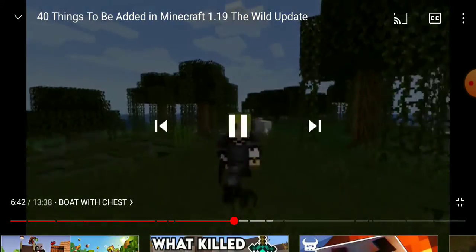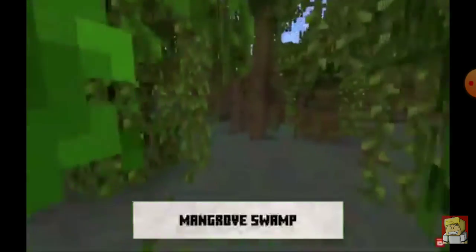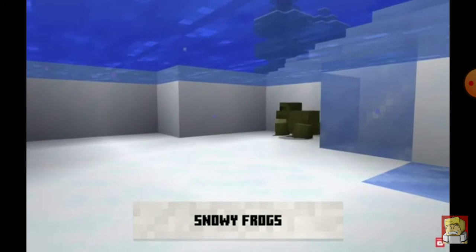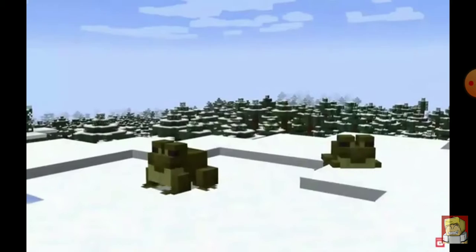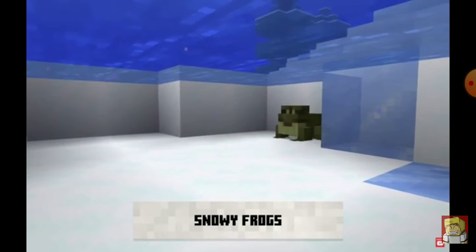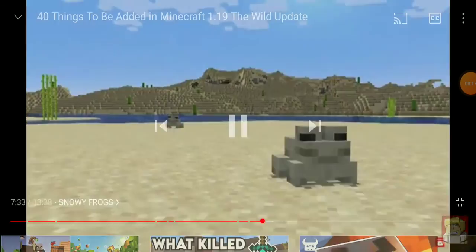Tadpoles are going to be spawning in swamp biomes and the Mangrove Swamp as well. These tadpoles can grow up into the regular orangey-looking frogs, but they can also grow up into two other frog variants. First up we have the snowy frog — if it grows up in a really cold place, it's going to turn into a snowy frog. So frogs have two main systems: the tadpole system and the cold-blooded system — they're actually the first cold-blooded animal in Minecraft.